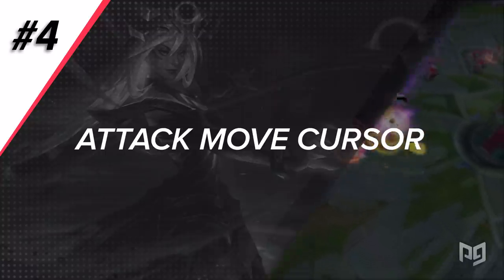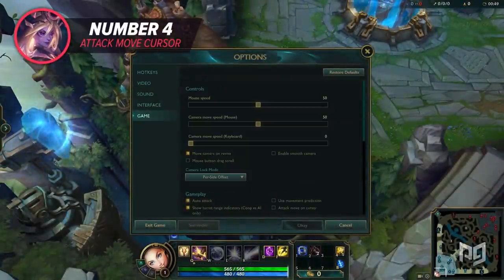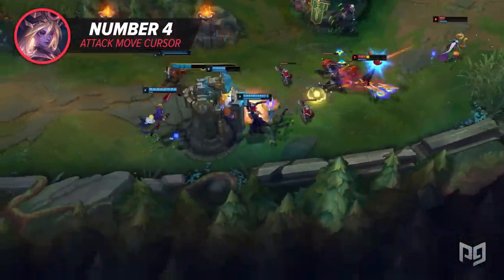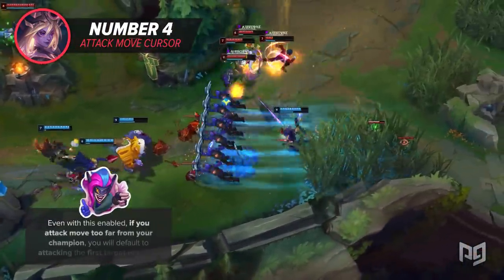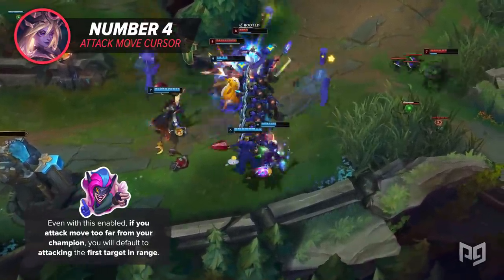Attack move cursor: this setting can be found in the game category. By default, attack move targets the closest enemy to your champion, but with this setting enabled, your attack moves will target the closest target to the cursor. Note that even with this enabled, if you attack move too far from your champion, you will default to attacking the first target in range.